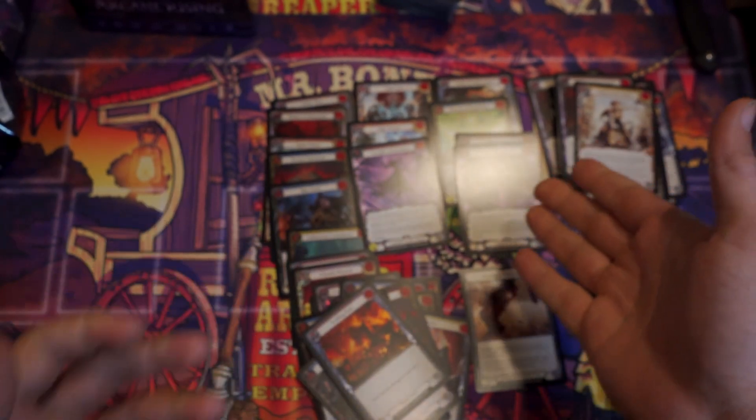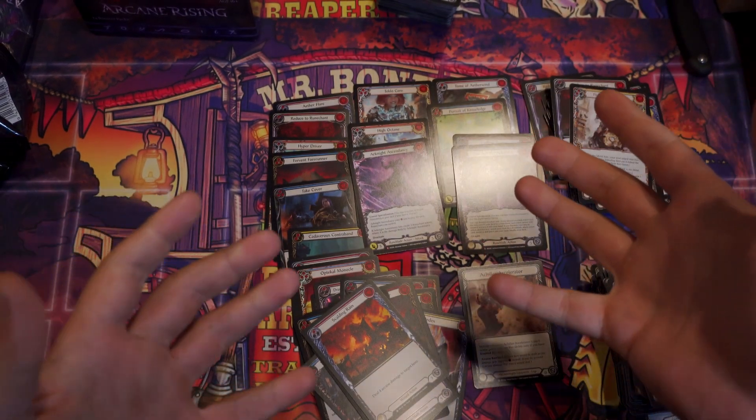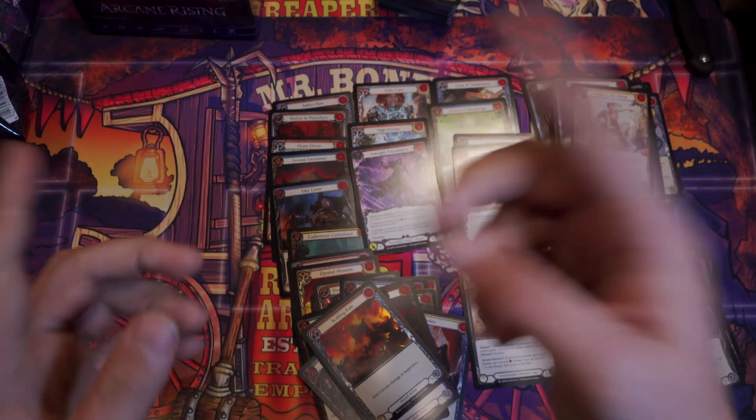Alright guys, thanks for hanging out for the first box opening. Like, comment, share, subscribe — all that stuff. You guys think, do we do okay? Not bad. That third Majestic was a solid pull — that is a solid pull. I feel good getting three Majestics. He's got the foil Super. Alright guys, come back next week for part two. See you later.